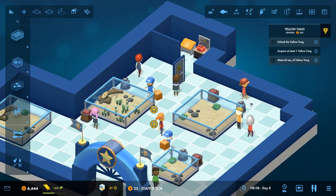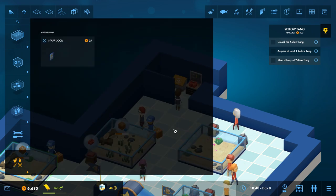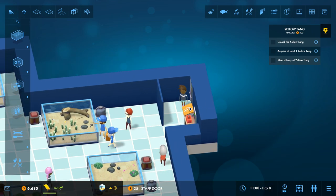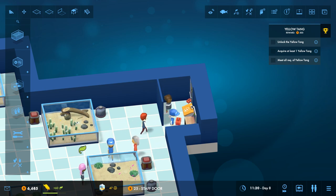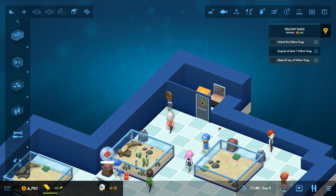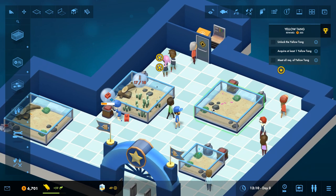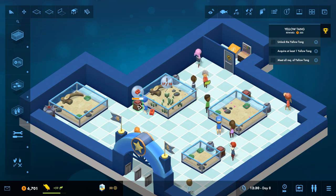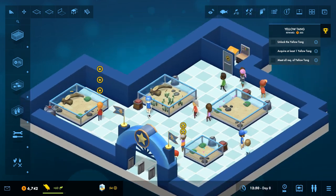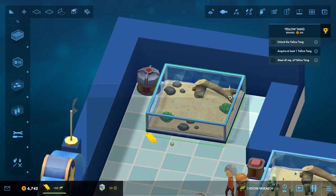I figured out how to make walls last time; now I've got to figure out how to rotate them. There we go - hey, get out of there, that's not staff! Come on, he's lost. All right, now we have a little staff room where only staff can go in. I really like that I can just build walls. Good - she's repairing it so the temperature will go up for our fish. I like this a lot, it gets pretty addictive.